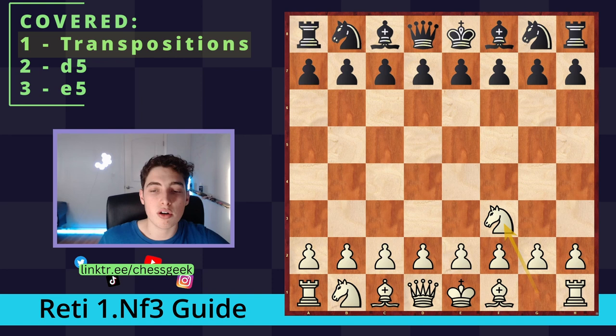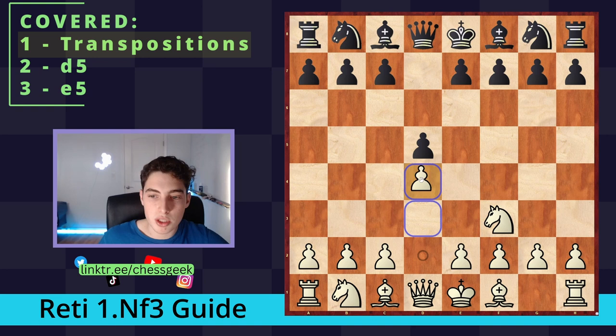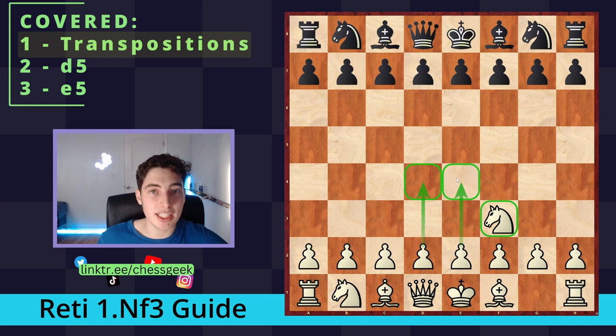For example, after Nc6 preparing e5, if you go e4 — e5, we're in the Italian, the Ruy Lopez, or the Scotch. Similarly with d4 openings, if they go d5 and we go d4, we're in some variation of the London potentially. You can play c4 and go into Queen's Gambit declined or accepted variations. The point is Nf3 is not unique on its own, so what I'm advocating for today is the unique setup that stems from the Réti — where we're not going for d4 or e4, but staying in what I believe is the true essence of the Réti.